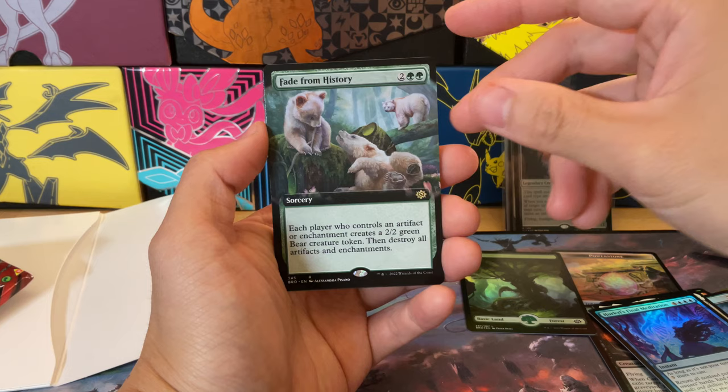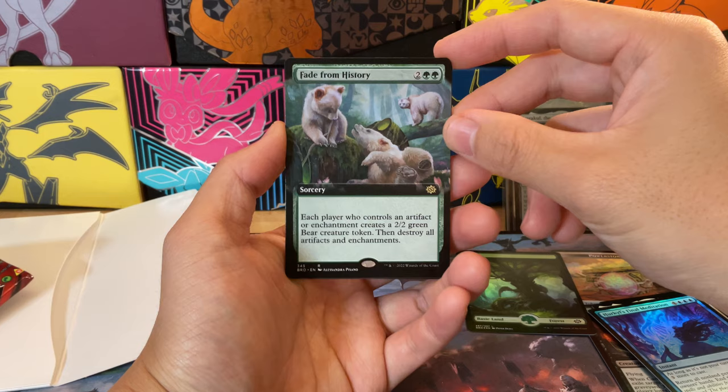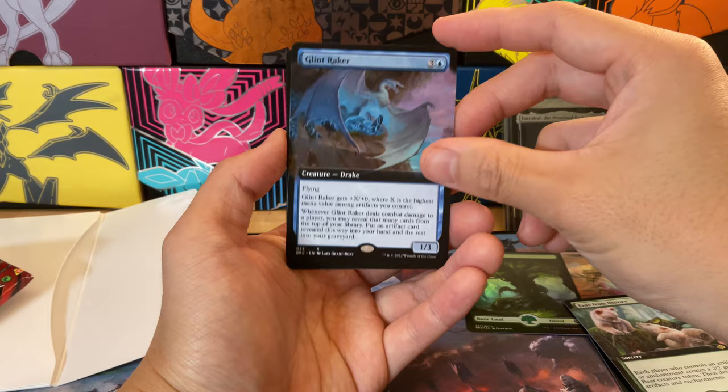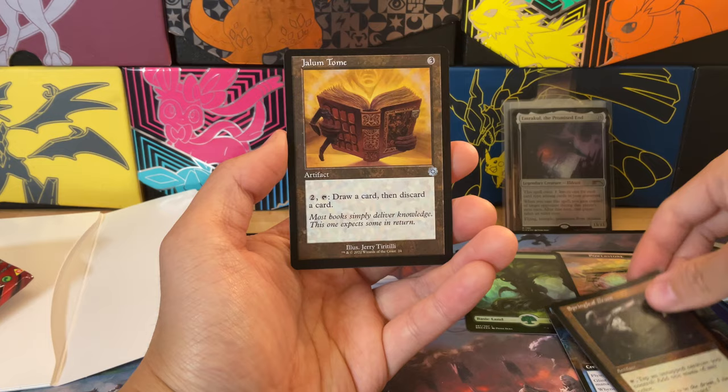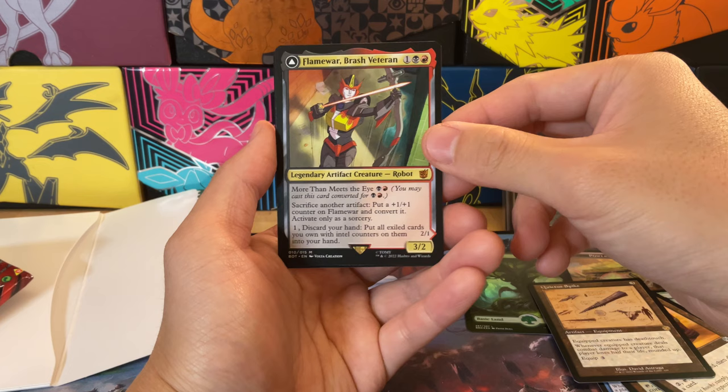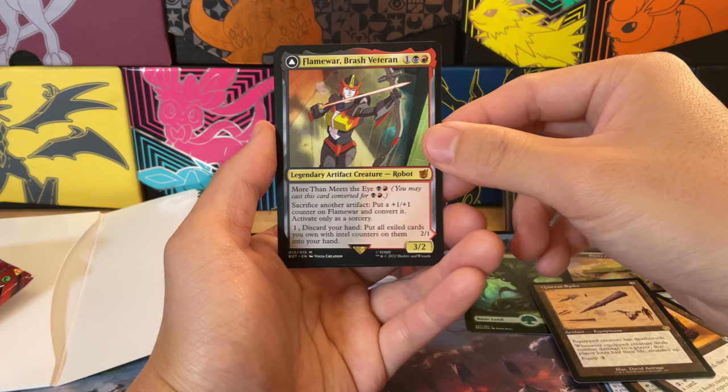Hajar's Final Meditation is our rare here — Fable from History — that is an adorable rare. Absolutely adorable. Then destroy all artifacts and enchantments. Oh, Glint Raker from the Brothers' War commander set — little drake there. Springleaf Drum, okay. Jalum Tome, let's see what we can get. Hey, it's a Quietus Spike — that is pretty crazy! Player loses half their life rounded up.